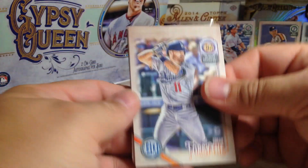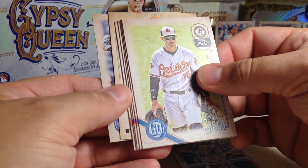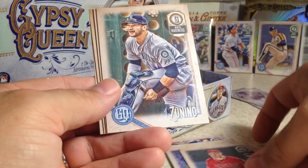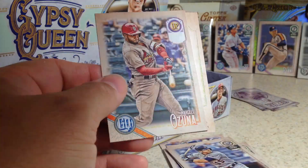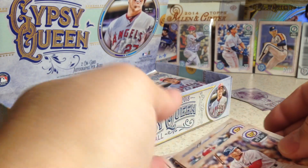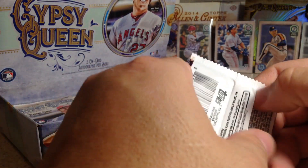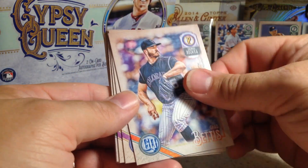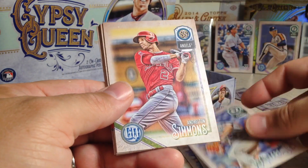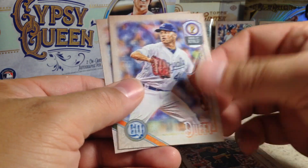Still looking for hit number one — auto number one. Logan Forsythe, nice Chance Sisco rookie, Jose Arenas, Ian Kinsler, Mike Zunino, Mookie Betts. And Marcel Ozuna — oh, this is one of the missing nameplate cards, missing team nameplate, and they got him in a Cardinals uniform. That's pretty cool. Chad Bettis, Zach Greinke, Lance McCullers, Andrelton Simmons, Matt Harvey, Gregory Polanco, Danny Duffy, Zach Britton.